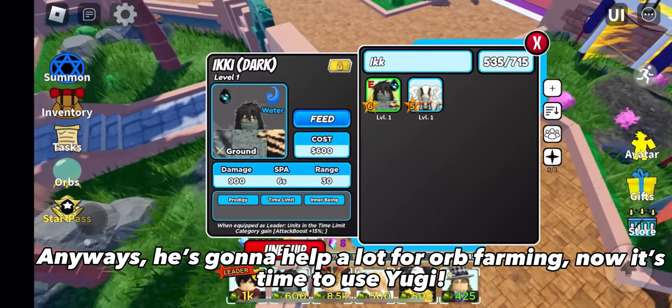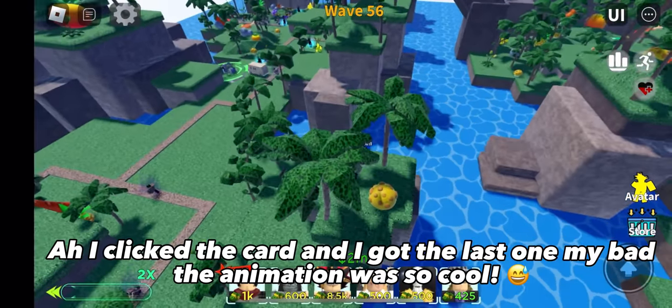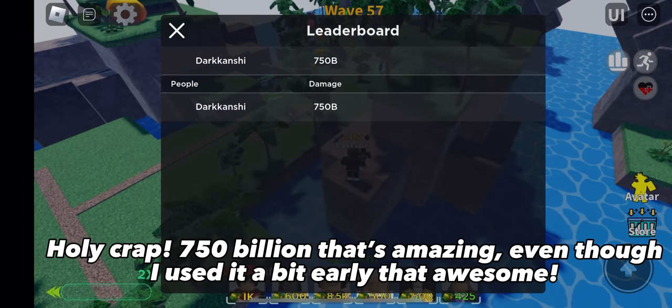Now it's time to use Yugi. I clicked the card and got the last one — my bad. The animation was so cool. Holy crap, 750 billion — that's amazing. Even though I used it a bit early, that's awesome.